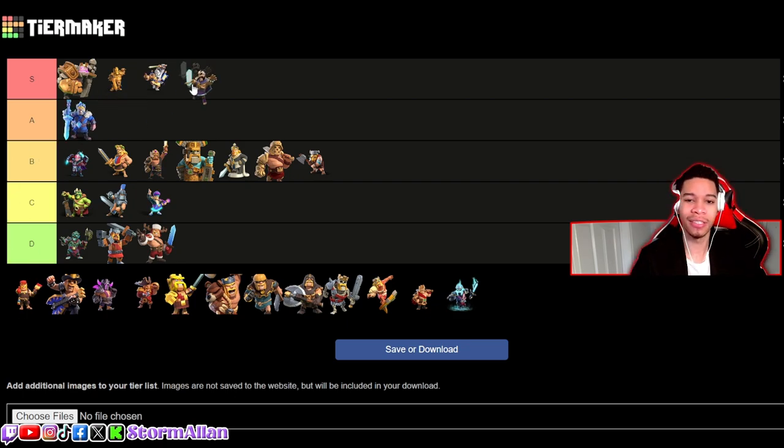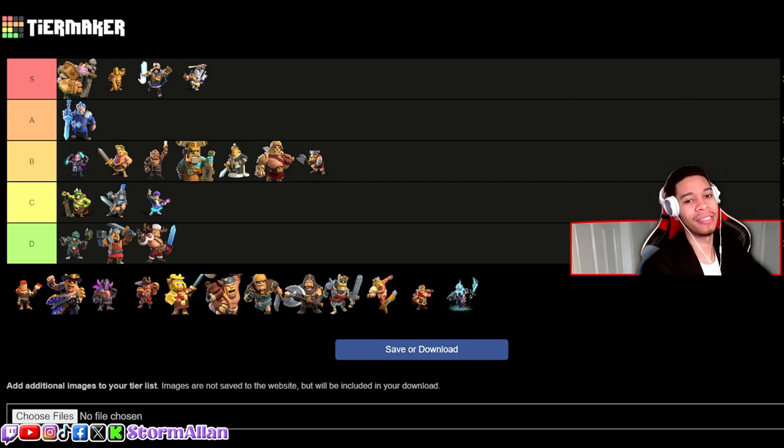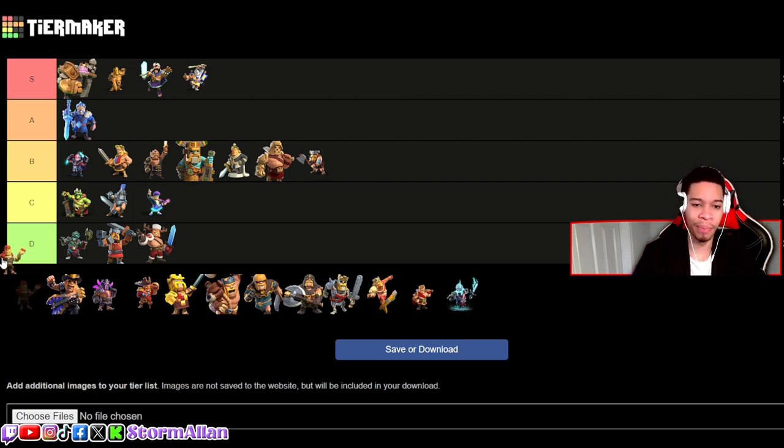We've got another S tier — the Magic King. I put the Magic King above the Lunar because if you know me, I'm a sucker for the magic set. The glowing eyes, the glowing sword — what could be wrong with that?